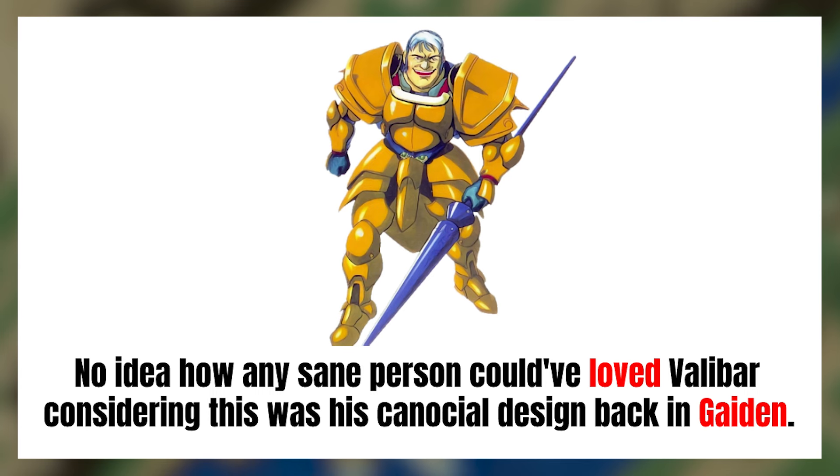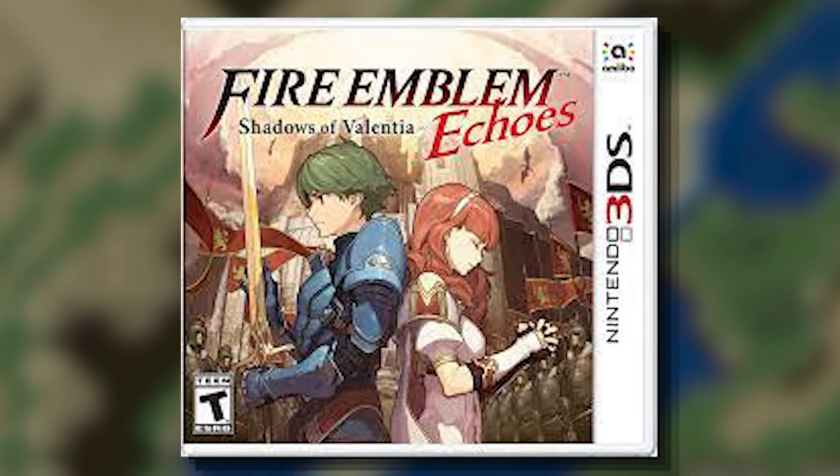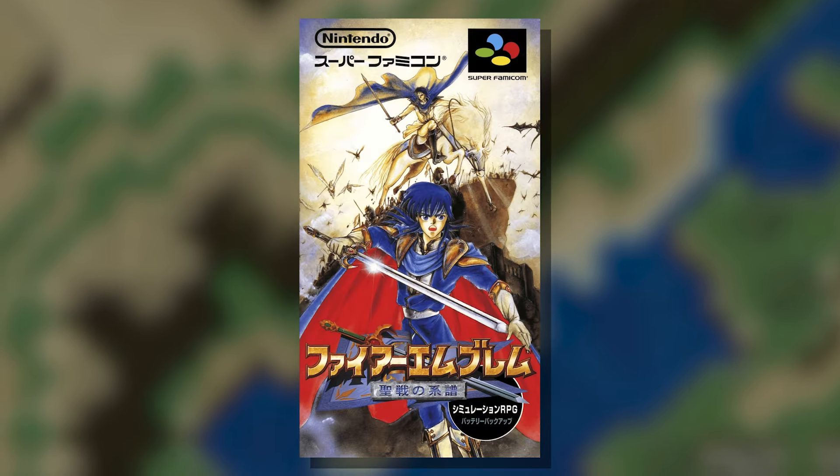My only plausible theory is that someone in Intelligent Systems just really likes Valbar — like he has pictures of him on his wall and he makes it his entire personality. I can't even begin to fathom the tears that Valbar guy shed when his boy wasn't on the Shadows of Valentia box art. But you wanna know what made me shed tears? The Fire Emblem Genealogy of the Holy War box art.